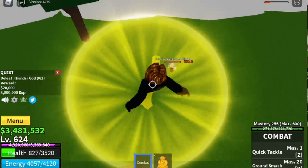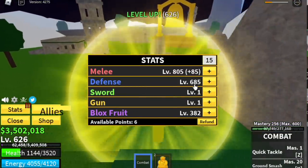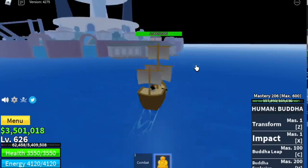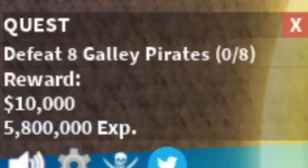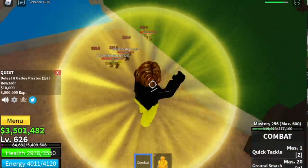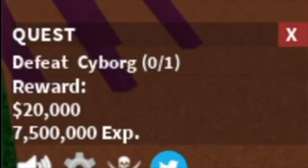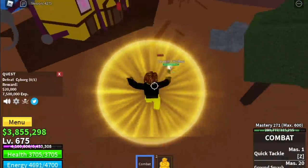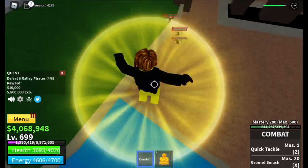When you reach level 625, we can now go to the final island to reach level 700 and go to the second sea: Fountain City. There are 3 mobs: Galley Pirates, Galley Captains, and Cyborg. We're just gonna focus on Galley Pirates and Cyborg. For Galley Pirates, lure 4, defeat them, wait for them to spawn, 4 again to finish one quest. When you reach level 675, you can start defeating Cyborg — just dash to the side, use your normal attack, dash to the side until you defeat him. Go back to the Galley Pirates until you reach level 700.